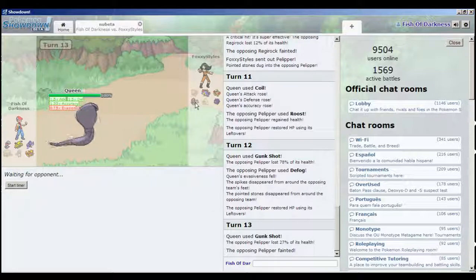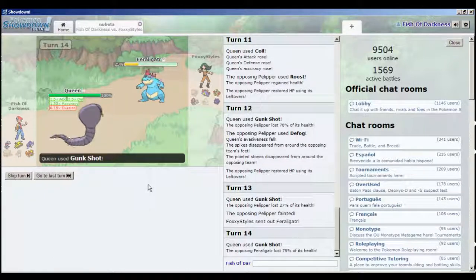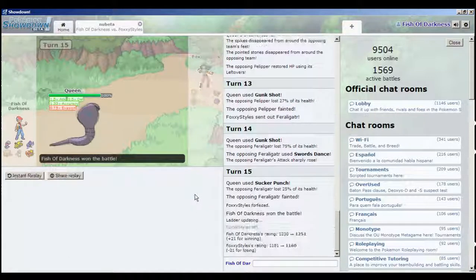He probably switches to Excadrill - we go for a Coil boost. He used Roost so we go for Gunk Shot. We lose our hazards which is bad but we got a free Arbok boost. He sends in Tangela - Arbok goes for Swords Dance wait, we go for Sucker Punch and knock it out. He forfeits. That's enough for one episode - I notice you guys liked the last team building guide, and this is kind of a mixture of let's play and team building. I'd like to consider myself pretty decent at team building, fairly unlucky at battling. Be sure to rate, subscribe, leave a comment, tell your friends, and have a nice day!